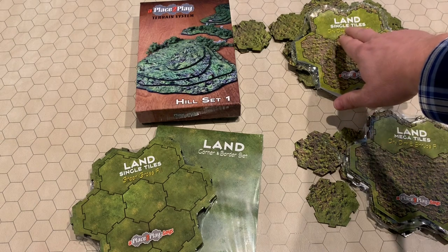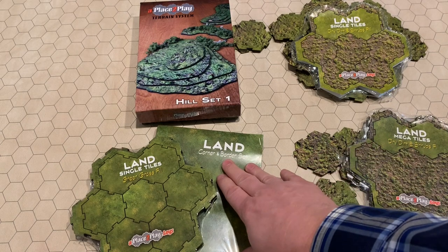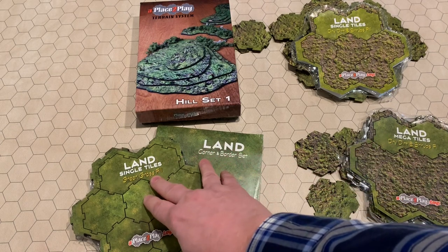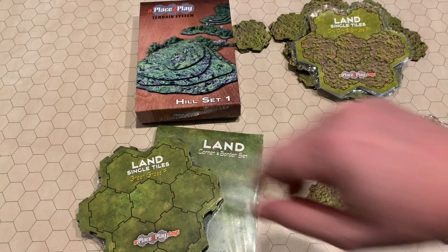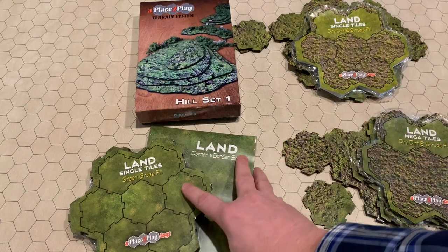So here are the basics. What you'll see is land single tiles, land mega tiles, corner and border set, and some green grass fill and a hill set. So essentially what you do is you build some terrain for your games.